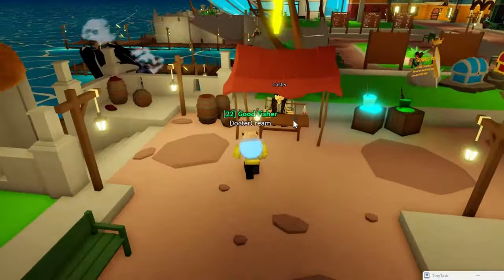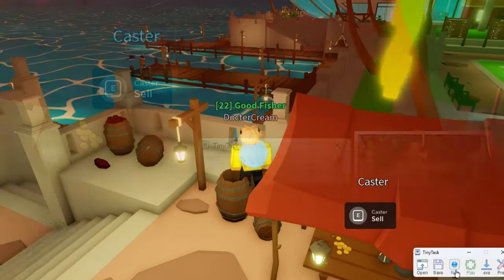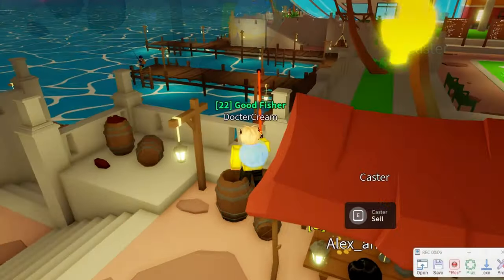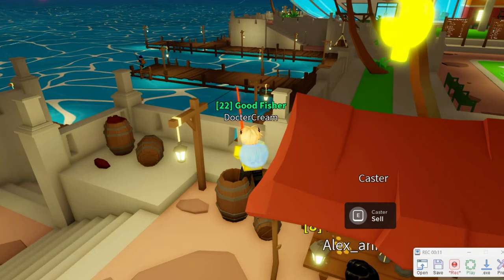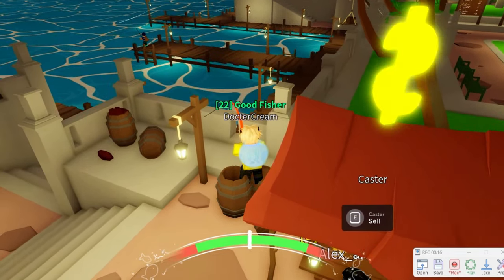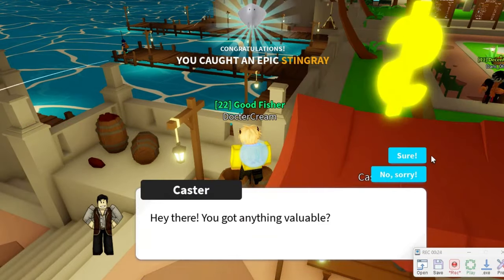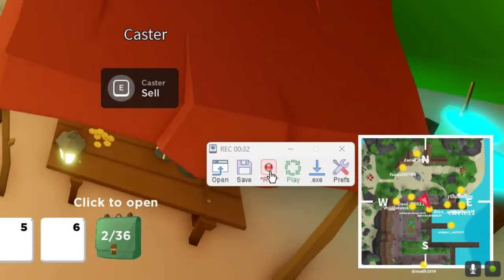Go to the cellar shown here, then jump on the two barrels. Press Record on TinyTask, click on the screen, move your cursor over here, press 1, then cast. When the rod hits the water, count to three, then pull out and slowly keep pressing so you don't lose the fish. When you catch it, press 1, press E, press Sell, click on the screen, then stop the recording.